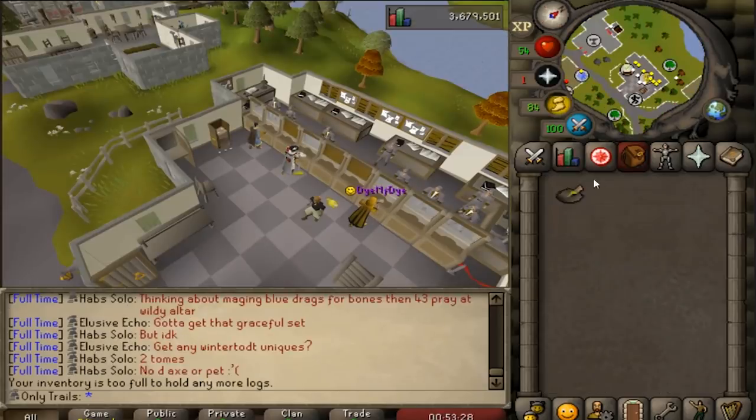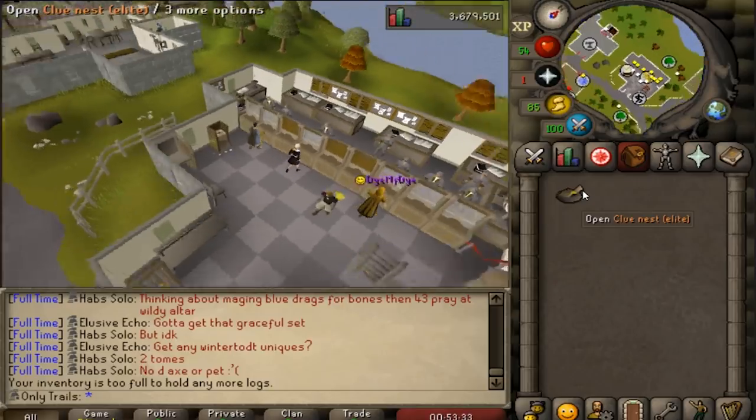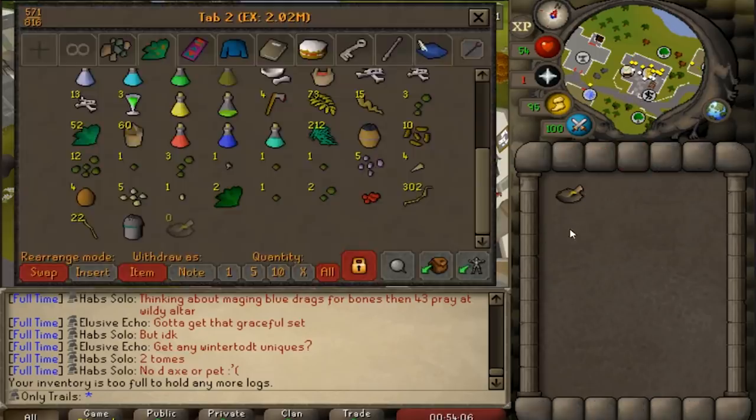I got a bird nest with a clue inside of it. It says it's an Elite clue. I'm actually going to throw this to you guys — I was planning on, when I did about 100 hard clues, I'd just mix in Elite clues together with the hard clues. So when do you guys think I should open this? Just leave it in the comments down below. Because 300 hard clues is one hell of a grind, so I thought I'd switch it up — the moment I hit 100 hard clues, I'm just going to throw a couple of Elites in between.